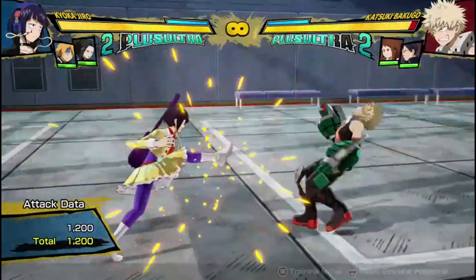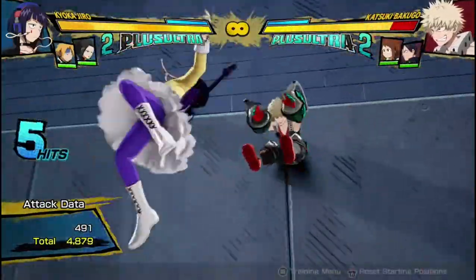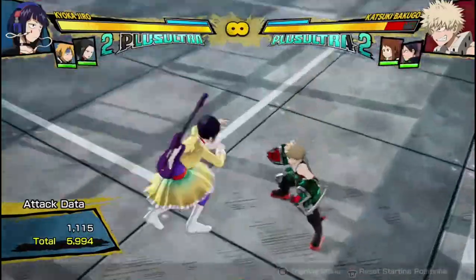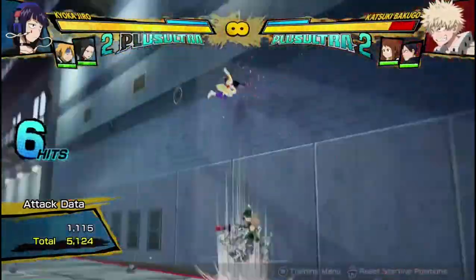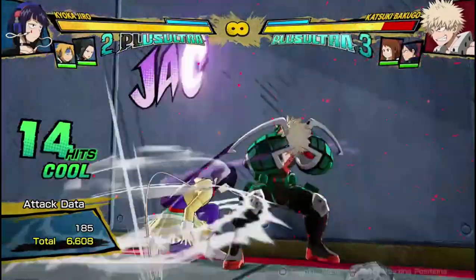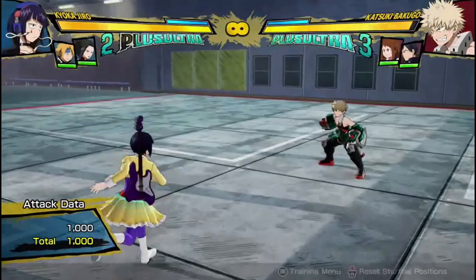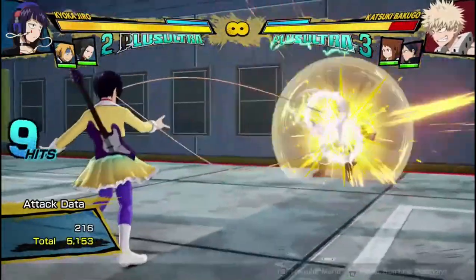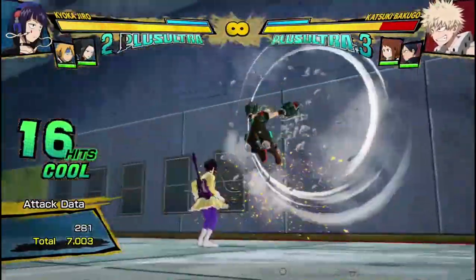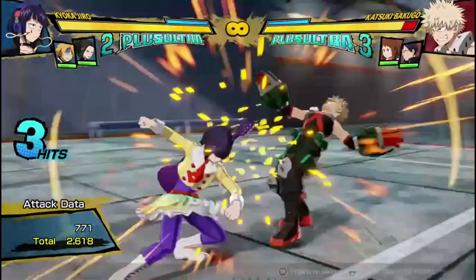Getting into her buttons, her attack string is a 3-hitting attack string — they can be dash cancelled after any point. Her air attack string is basically the same except it's in the air; they can be dash cancelled or cancelled into any of her Quirk moves. Her red attack is pretty decent, has good distance, goes into combos, and is decently fast compared to some others.